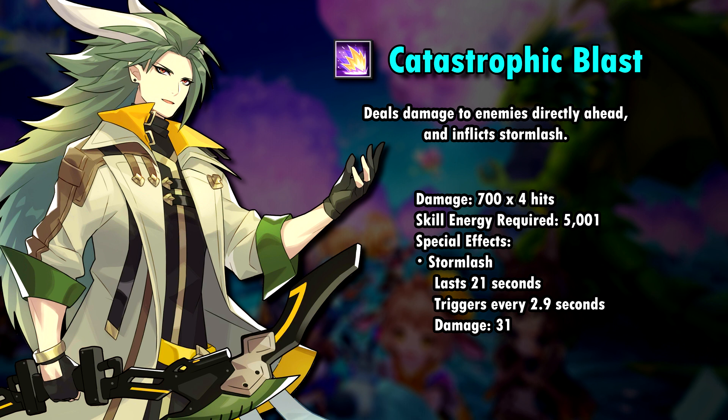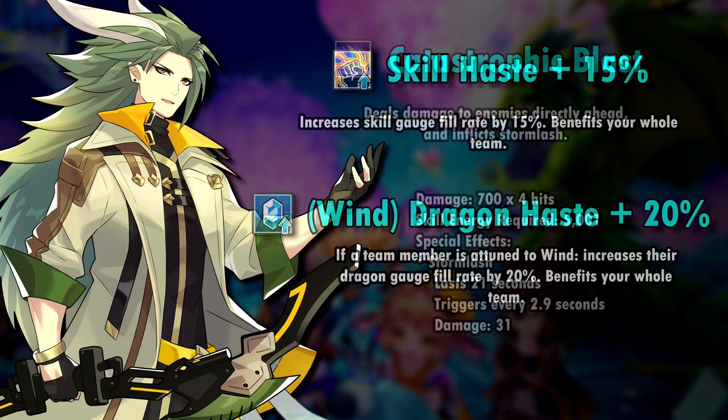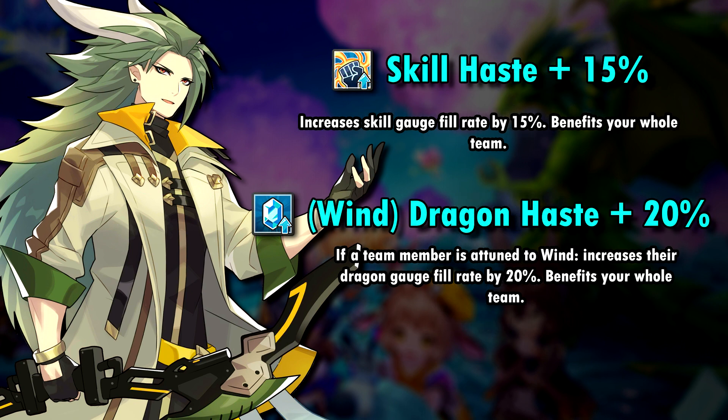It also inflicts Stormlash, which is pretty dope, because now everyone can have a free Stormlash enabler on their team. His co-ability is the skill haste that both usually have. His chain co-ability, however, is where things start to get a bit nutty. It gives the Wind units on the same team as Humanoid Midgar Stormer a huge Dragon Gauge fill rate boost by 20%, which may not sound much, but it does help shapeshifting sooner and more often in a fight.